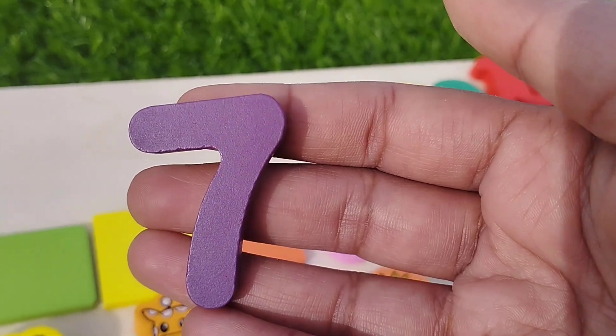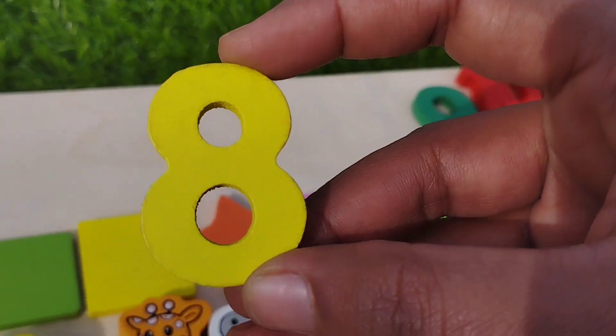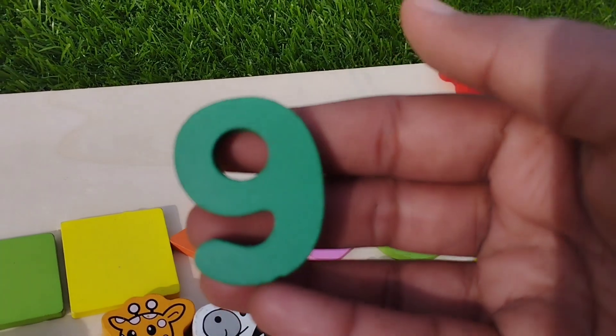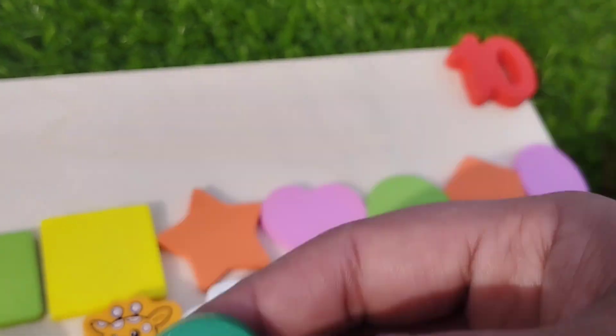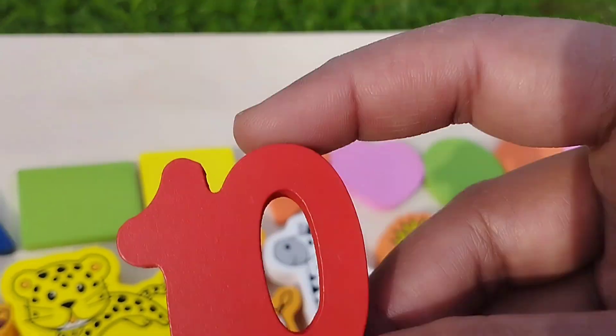Seven. Number seven. Eight. Number eight. The next number is nine. Number nine. And ten — one, zero — ten.